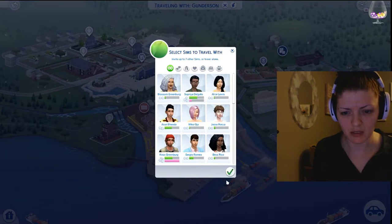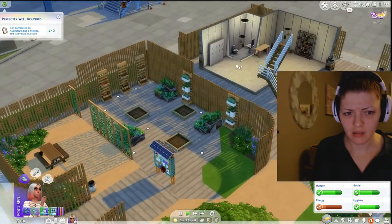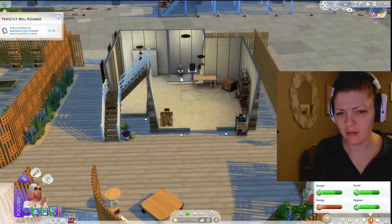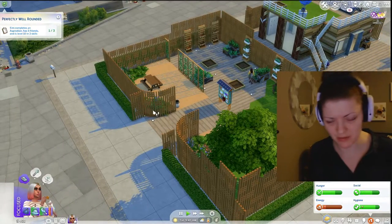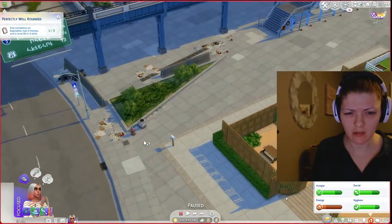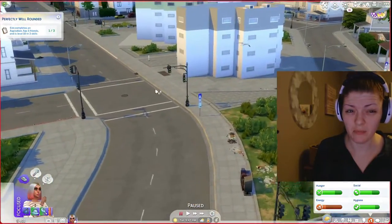There might be plants we can snag. Let's see if we got anything over here - nope, that stinks. Nope, well that's kind of a letdown. You'd think there'd be way more stuff, like other people could have planted - kind of like in Sims 3. But is there a dumpster? Before I leave, is there a dumpster in this area? No, you'd think there would be a public dumpster.